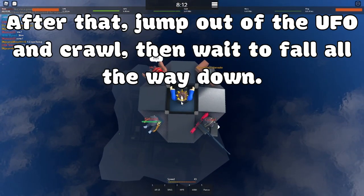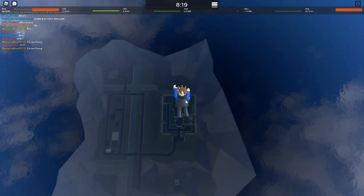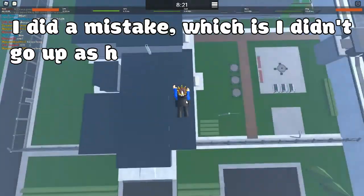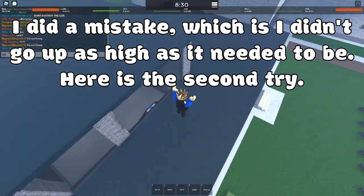After that, jump out of the UFO and crawl, then wait to fall all the way down. I did a mistake, which is I didn't go up as high as it needed to be. Here is the second try.